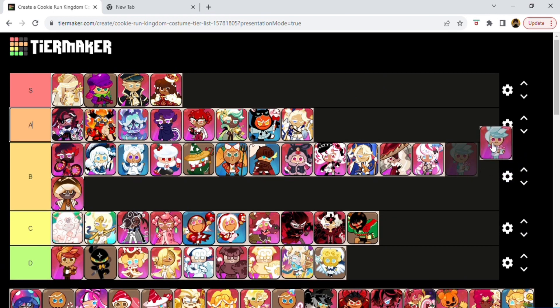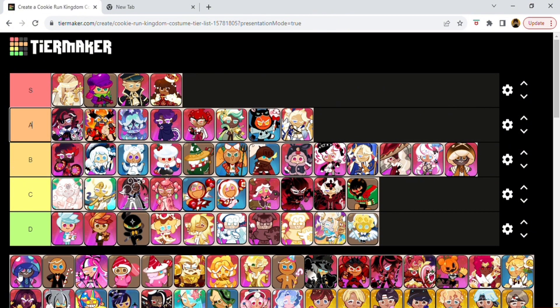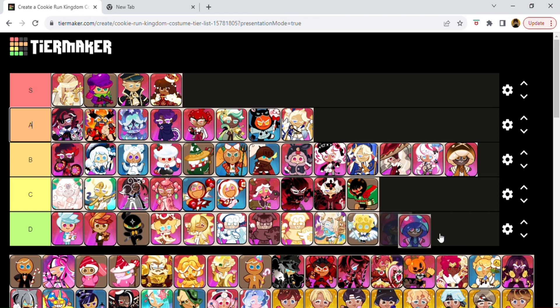This is another Herb Cookie one — kind of like a frosty look, a teal color. Frosty Herb, I think it was called. This one feels like just another recolor, but they do make the flowers kind of pink, so it changes it a little bit. I still give it maybe a C or a D. Unfortunately, Herb Cookie did not get any justice for these costumes in Kingdom. This is a neon one for Poison Mushroom Cookie — it feels more like a psychedelic kind of thing, because he kind of acts high. I agree — it kind of lands in S.